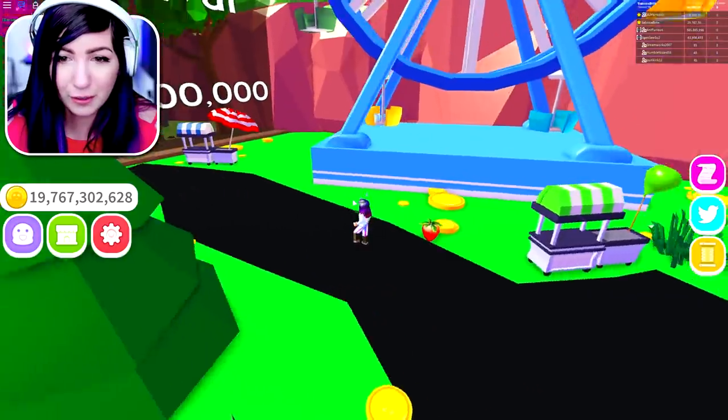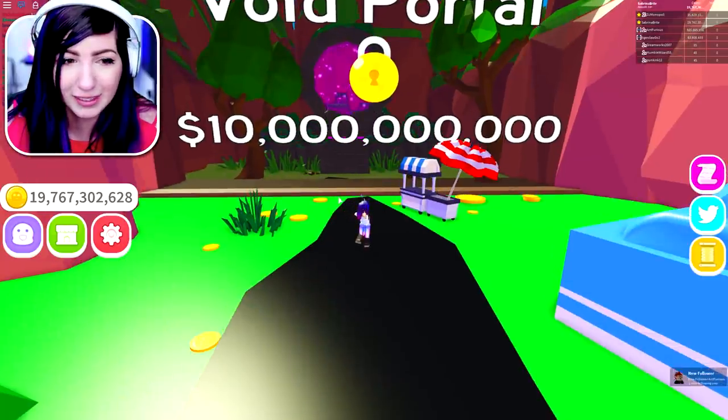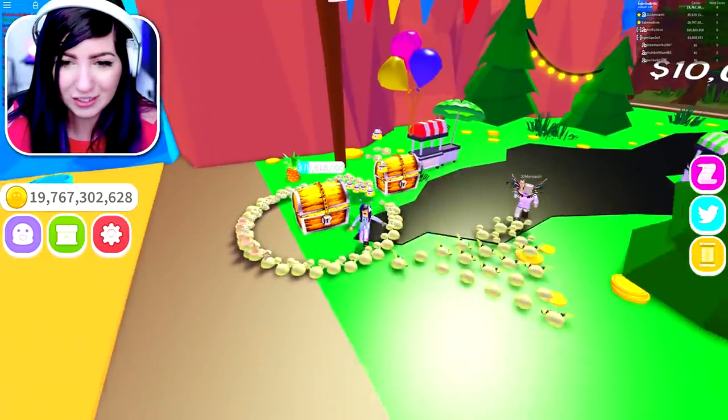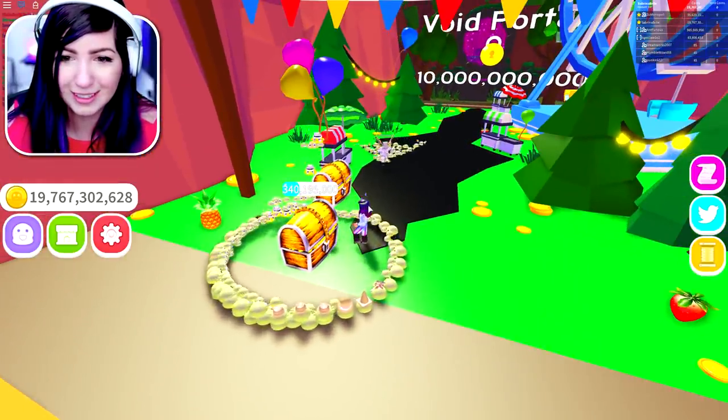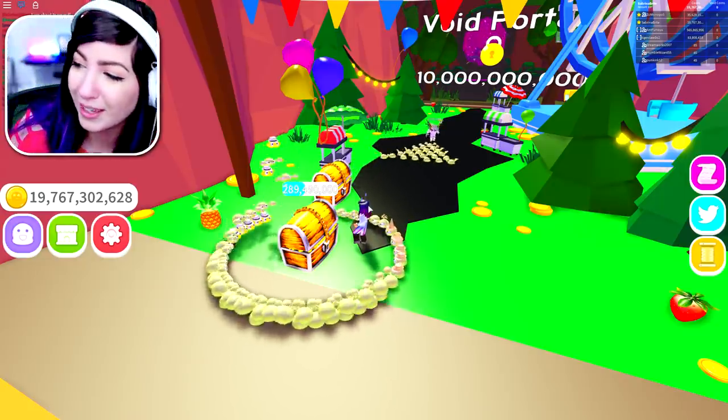I'm running. So let's go together to the void. The void portal costs 10 billion — I have 19 billion. Put your pets on this so it can break faster. We're just gonna get this chest real quick because I have a feeling we're gonna need some currency. It might be a whole other currency — this is a question we asked in the last episode.